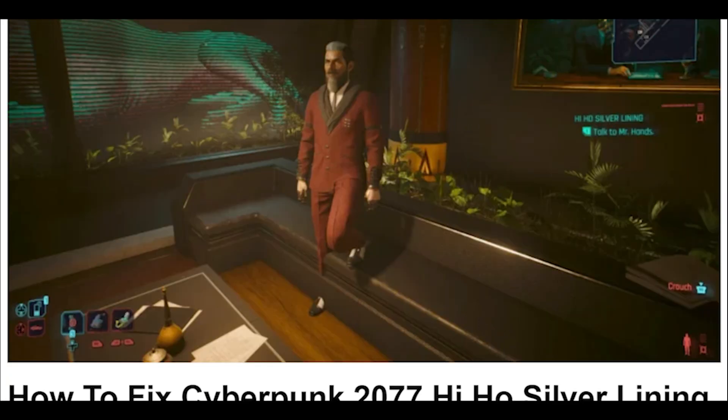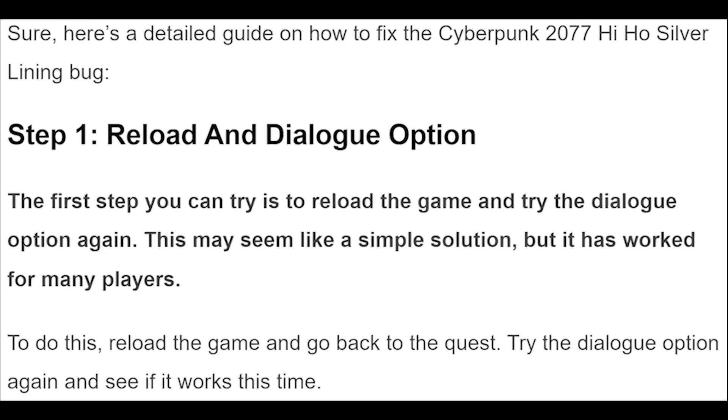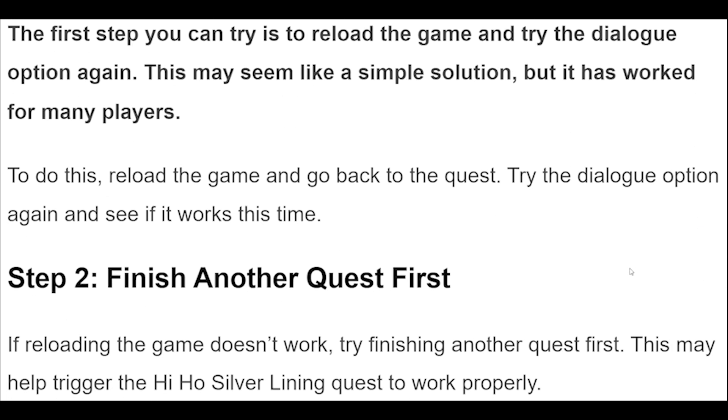Step 1. The first step you can try is to reload the game and try the dialogue option again. This may seem like a simple solution, but it has worked for many players. To do this, reload the game and go back to the quest. Try the dialogue option again and see if it works this time.